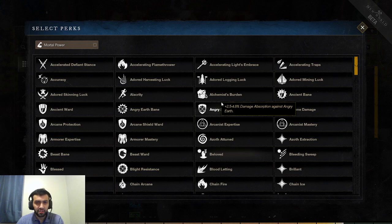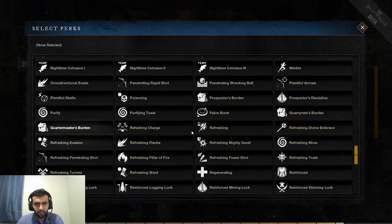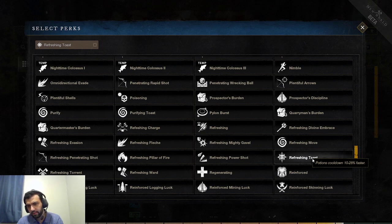Next we have Refreshing Toast. Potions cooldown 28% faster. Potion chugging in PvP is very strong. You're going to be able to have multiple jewelry pieces, so you could get around 56–64% faster potion cooldowns. I believe this applies to mana potions as well, so if we talk about that previous perk where drinking a mana potion heals you, it's going to be a very strong combination. Very good perk for PvP.